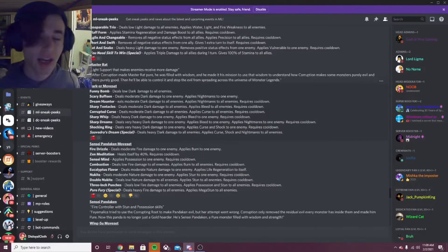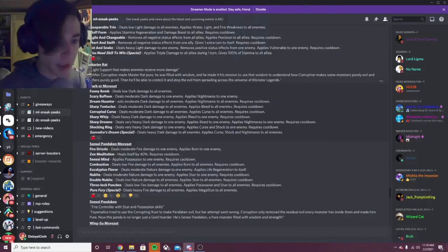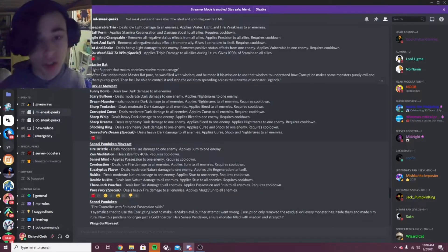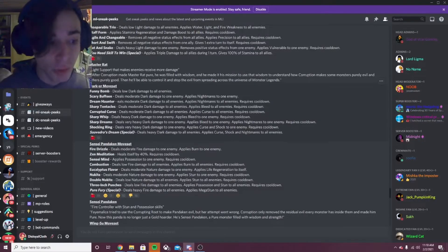And then we have Darker, which is a monster I'm definitely going to use — he looks awesome, I love his design. His first decent move is Dream Haunter — deals moderate dark damage to all enemies, applies nightmares to all enemies. Sharp Tentacles deals moderate dark damage to all enemies, applies bleed to all enemies. And then Corrupted Curse deals moderate dark damage to all enemies, applies curse to all enemies — curse is really good. Sharp Whip deals heavy dark damage to one enemy, applies bleed. And Sharp Dreams deals very heavy dark damage to one enemy, applies bleed and nightmares to one enemy — that's a really good move.